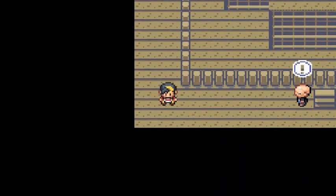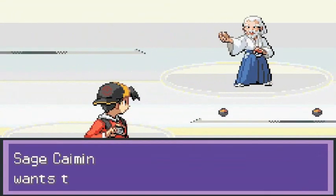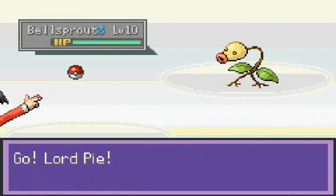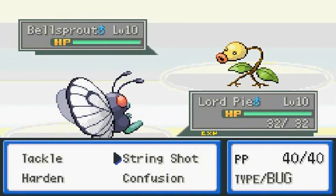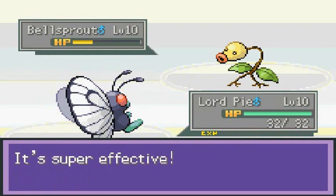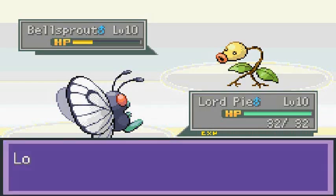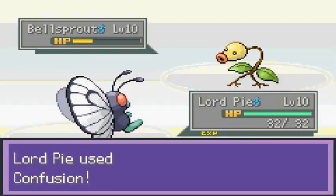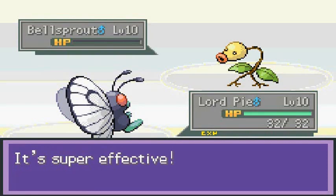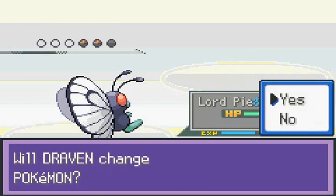These Bellsprouts are weak against Psychic type Pokemon too, and luckily I have the Pokemon for this. The old man sage says 'swayed like the leaves in the wind.' He's coming out with Bellsprout — here's Lordpie! Confusion nearly beats it. Bellsprout is defeated! He's coming out with another Bellsprout — let's keep using Lordpie.